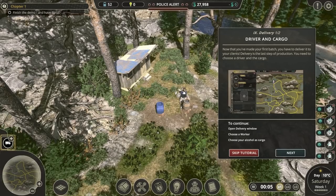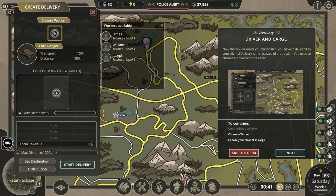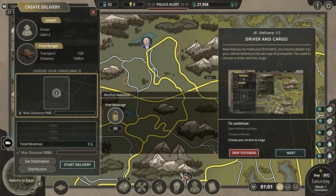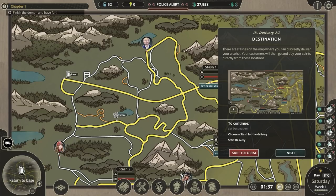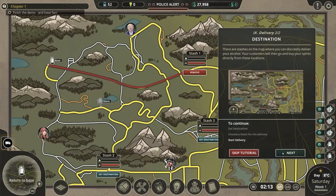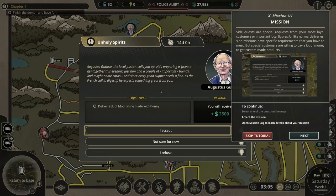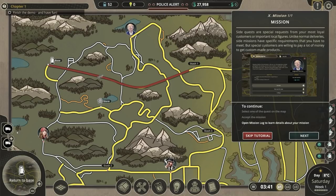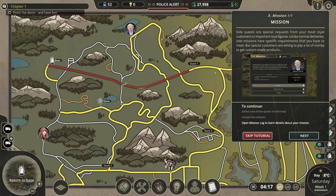Now that you've made your first batch, you have to deliver it to your clients. Every delivery is the last step of production, so you need to choose a driver for the cargo. We'll get Joseph to drive in his Ford Ranger. We'll set up 52 litres of cheap First Beverage and set the destination. Side quests are special quests from your most loyal customers - 25 litres of moonshine made with honey from Augustus Guthrie. I'll accept that. Open the mission log.